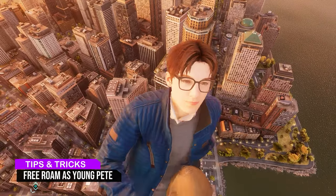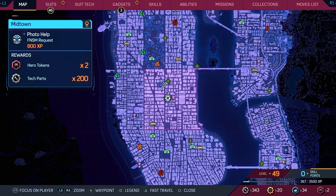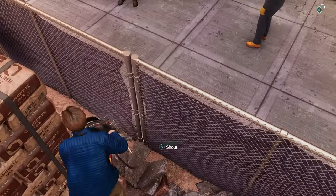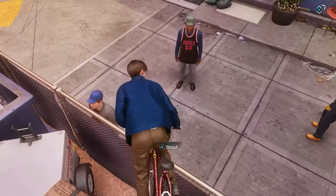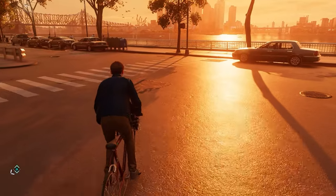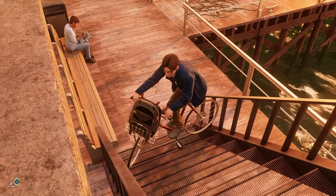You can free roam as a young Peter Parker by doing the photo help mission, which you unlock very early on, right here on the map in the Midtown district. When you get to this construction site, turn left toward this block of concrete in the fence and bike into the corner. Keep mashing X to bike into this fence, and you'll get out of this area and can explore the city. To get off your bike and swing around, make your way to the edge of the map by the water, right here on the map. Go down the steps and hold L2 as you do this to brake, so you're accurate with turning because you can get stuck really easily.